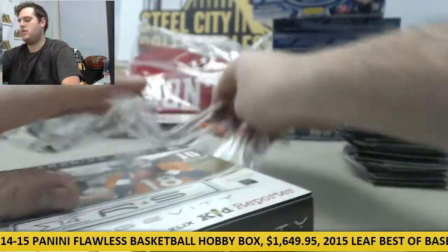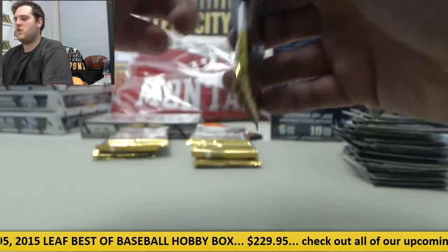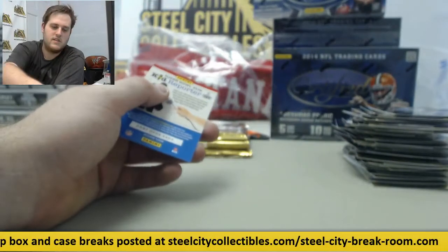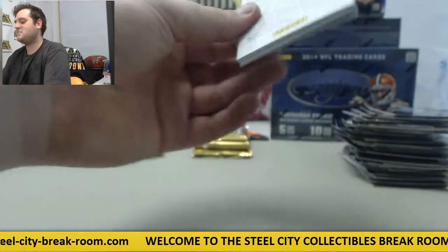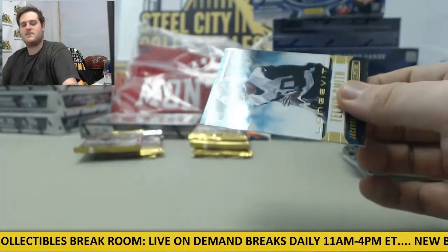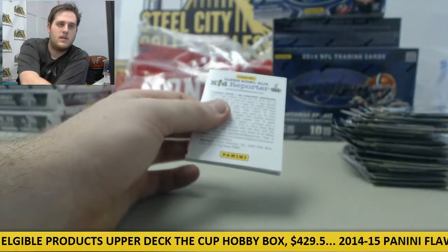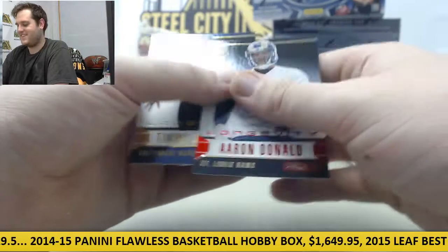Opening up our fourth box of Longevity Football. Then we're going to do Totally Certified and end with Certified. Murray, Blackman, rookie card Robinson. Nicholas and Savage. Jimmy Garoppolo — nice rookie patch auto right here, 14 of 25. Nice hit for the Pats. Talvin Smith, rookie card Stephon Tuitt. Donald, Jernigan, and Bridgewater.